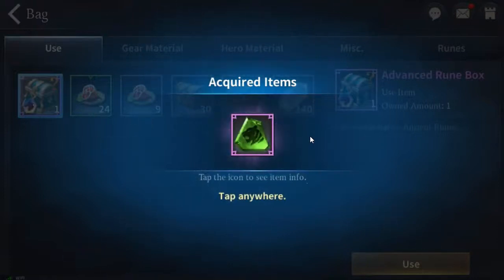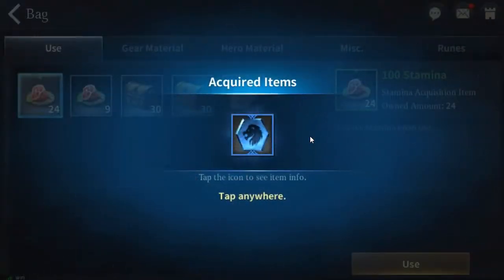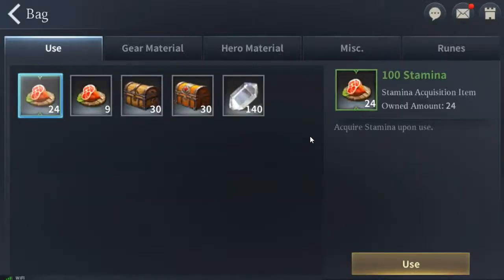We got a purple. Thankfully, we got a purple. And let's go one more. No more purples. So out of those five boxes, it looks like you get either a blue or a purple. Potentially you have a chance maybe to get a legendary — we didn't get any legendaries in that roll of those boxes.